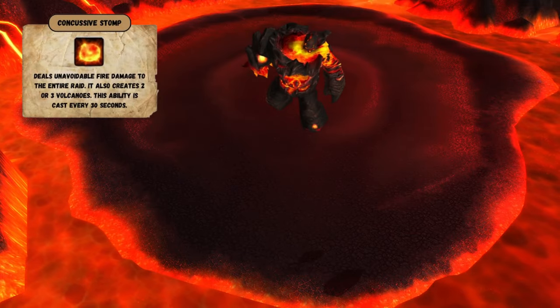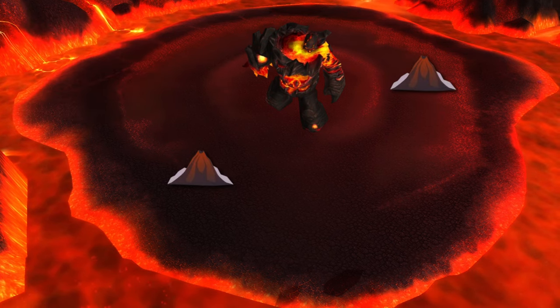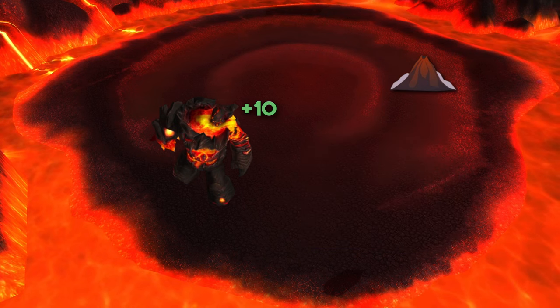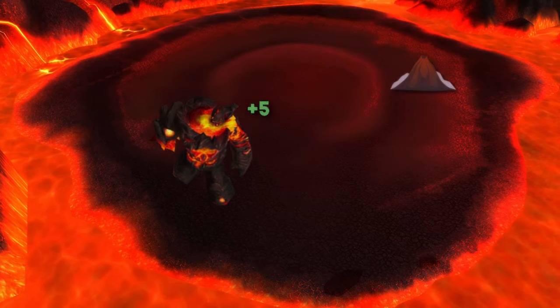Every 30 seconds, the boss will cast Concussive Stomp, dealing AoE damage while spawning 2-3 volcanoes. While dormant, these volcanoes do nothing, and if Rylith walks over one, he gains Molten Armor, a stacking damage buff. This damage buff is mostly irrelevant until phase 2, and every time he does Concussive Stomp, he drops a stack of the buff.